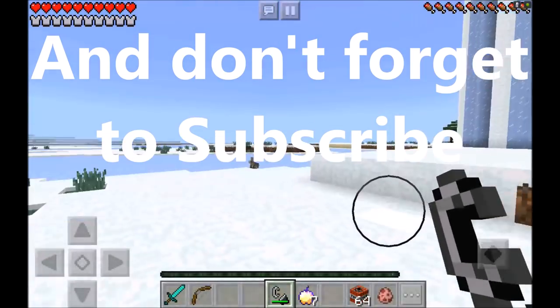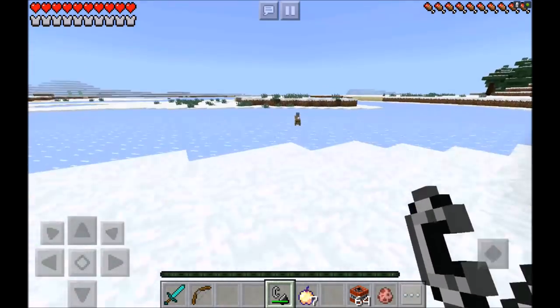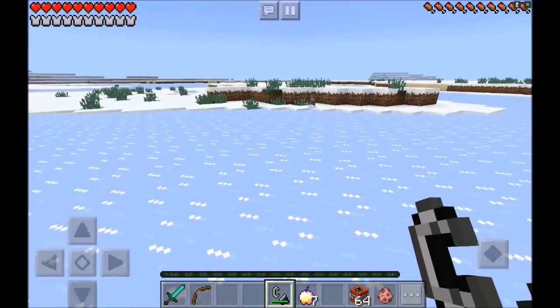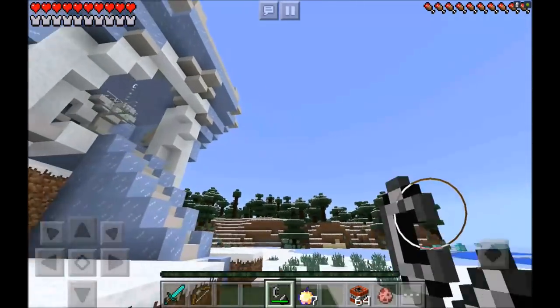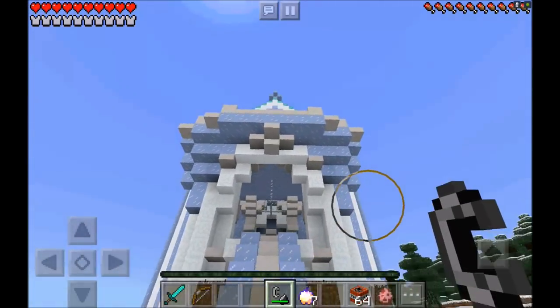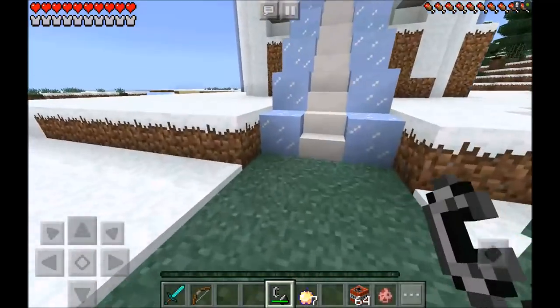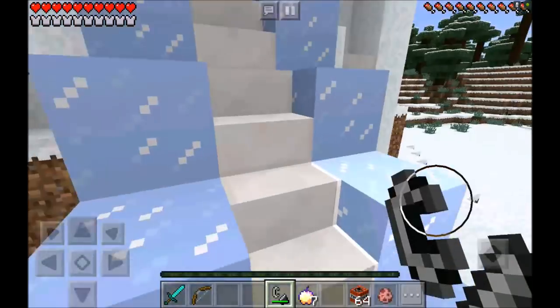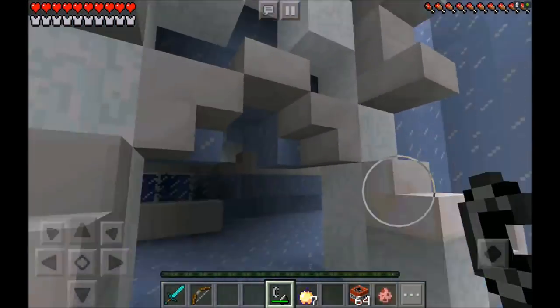Wow, it looks absolutely amazing! And oh my god, what's that rabbit doing over there? I'm actually going to catch him — come here rabbit! He's just too fast, there's no way I'm going to be able to catch him. But just take a look at how huge this castle is. Wow, that is amazing — they even added a chandelier! How cool is that?